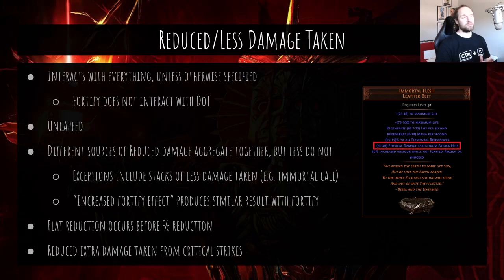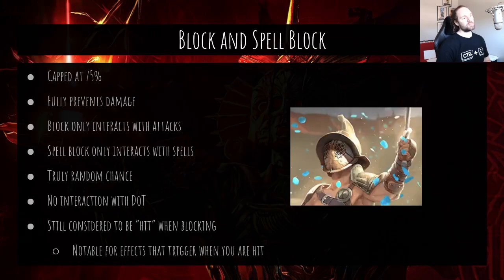There is also a stat called reduced extra damage taken from critical strikes. It only affects the bonus damage beyond the base — so if a monster does 100 damage normally but 200 on a crit, only that extra 100 is affected by the reduction. It's a powerful stat, especially combined with armor, since armor is less effective against big hits — reducing incoming damage spikes from crits makes armor more powerful. Very useful in hardcore where you don't want to get one-shot. Block and spell block work similarly to dodge: 75% cap, fully prevents damage, block applies to attack hits, spell block to spells, truly random chance, no interaction with damage over time.